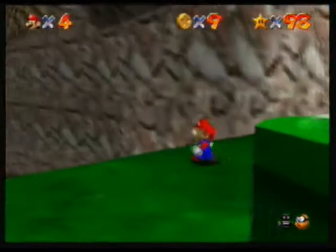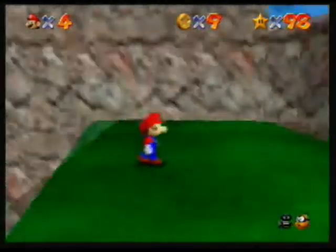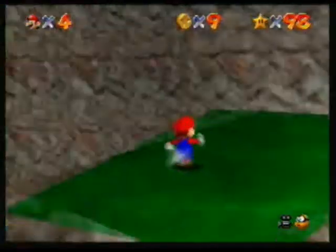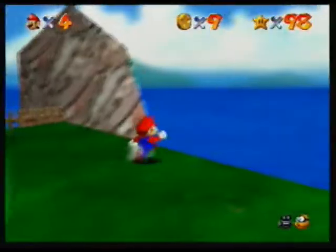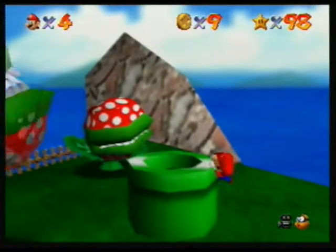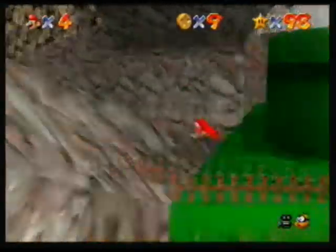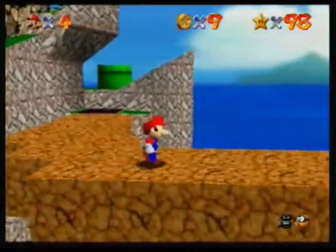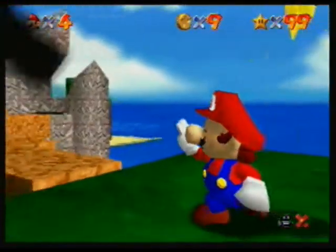Now basically just go into Huge World. Where's the switch? There should be a switch here. Maybe it's only in Tiny World — yeah, the platform's not even there, it must only be in Tiny World. That is my bad. So you will reappear here, then you can press the block, jump, and grab your star. Very cool.